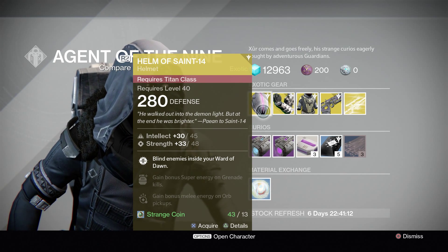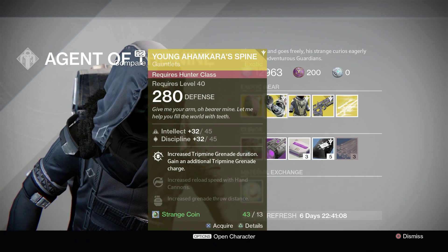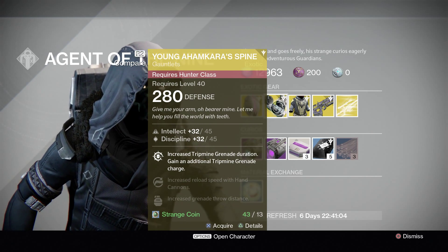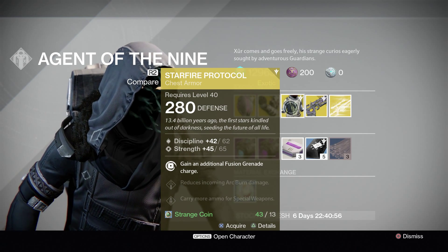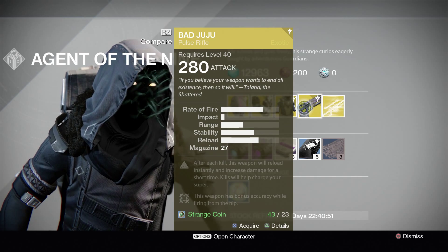You've got the Titan-class Helm of Saint-14 helmet. You've got the Young Ahamkara's Spine gauntlets — they look very nice, although I'm not a hunter unfortunately, but they look very nice. I'd like to have them on the warlock. You've got the Star Fire Protocol, which I already have. And the Bad Juju, which I am going to acquire now.